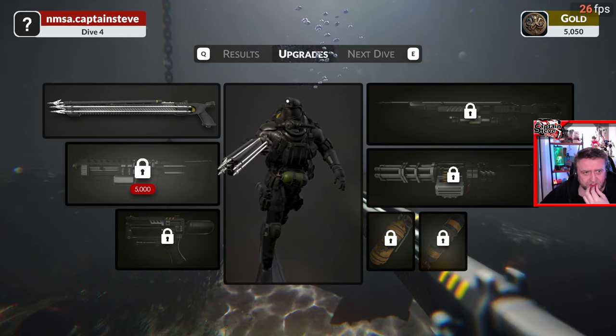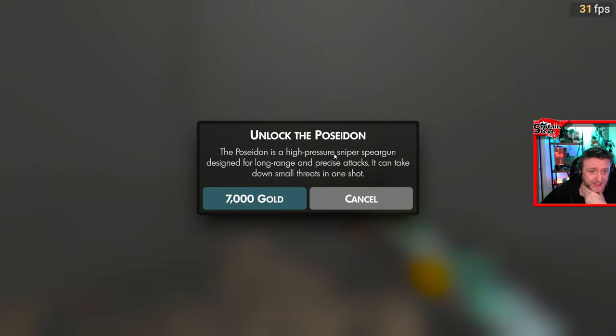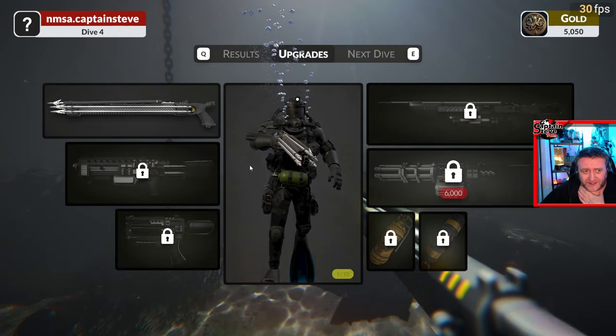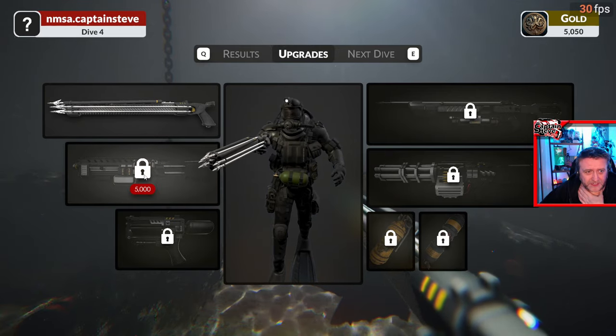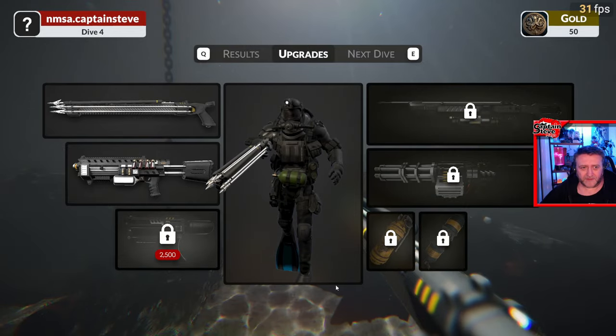I've got a choice of weapons: this one is an underwater shotgun to take down big threats; this one is a sniper rifle to take out small threats at distance; and this one is a Hellfire rapid-fire underwater dart gun, which is pretty darn cool too. I think I need those two, and a grenade. I can afford this one right now, so we're going to unlock the Kraken weapon — heck yes!